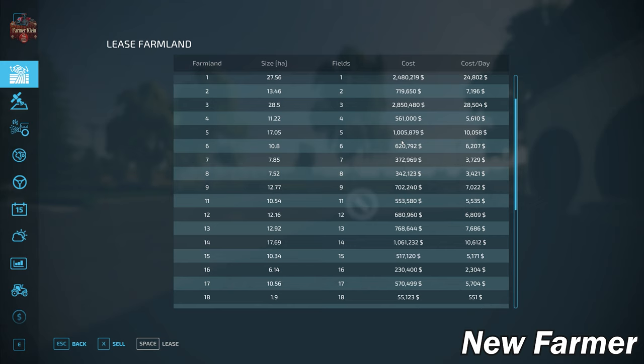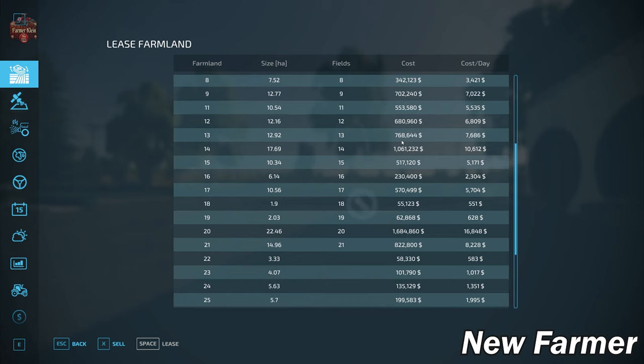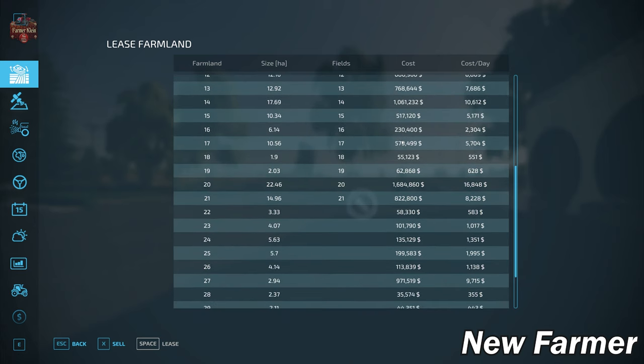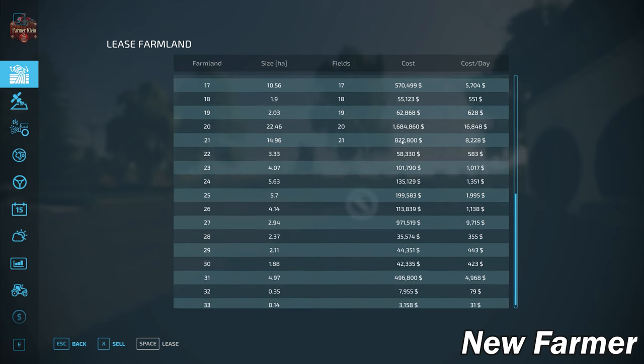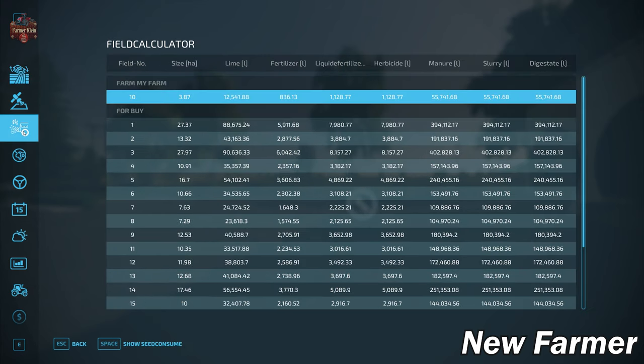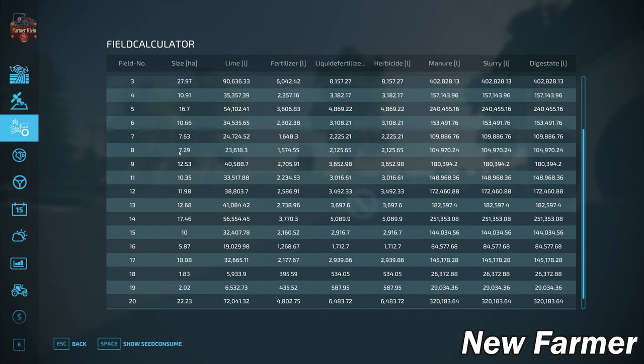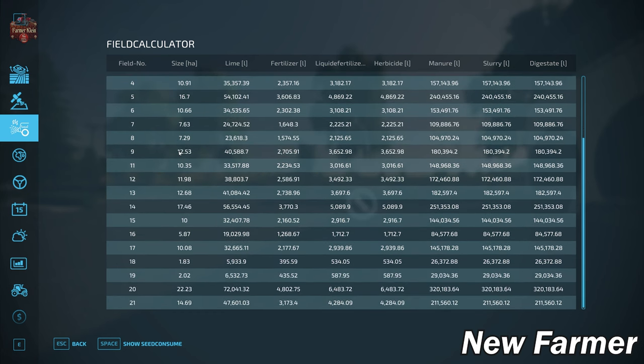We're not going to go through every single farmland or field size and cost, but I'll slowly scroll through the list — feel free to pause the video for a closer look. In the field calculator, the viable fields and their sizes are listed, and as I said, these line up with the farmland sizes based on how this map is laid out, so we're not going to spend a lot of time here.